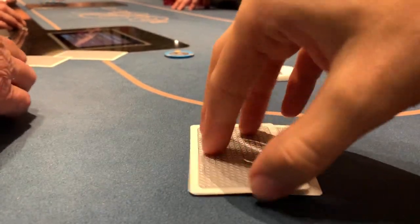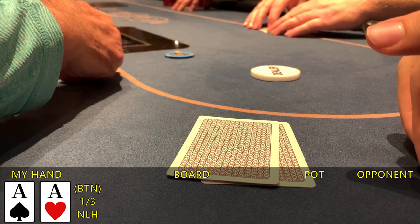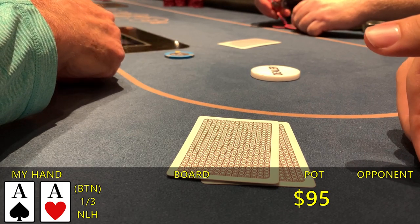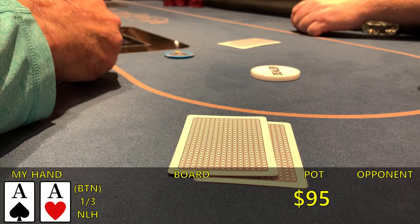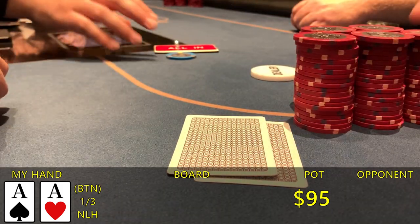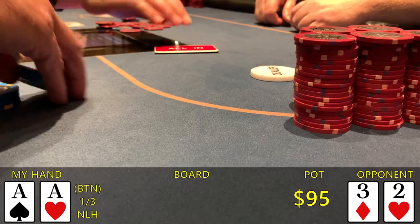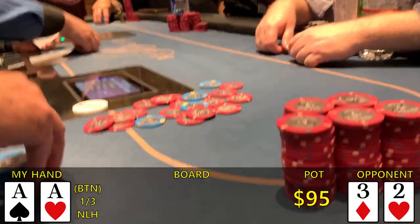Only 15 minutes later, I'm on the button and pick up aces again. The drunk guy under the gun makes it 15, and the player to his left 3-bets to 70. It folds to me, and here's where I made a mistake. With a little over $500 in my stack, I think the right 3-bet is around 180, but in the moment I knew there was a lot of action at the table and figured the drunk guy might go all in again — so I went all in for a little over $500. Unfortunately, the drunk guy releases, and the other player thinks about it but eventually folds and shows 3-2 offsuit. Not necessarily happy with the all-in decision, but still happy to take down some money without seeing the flop.